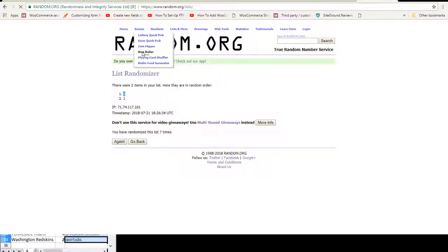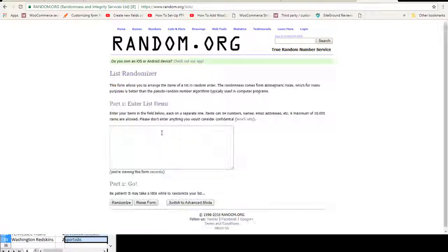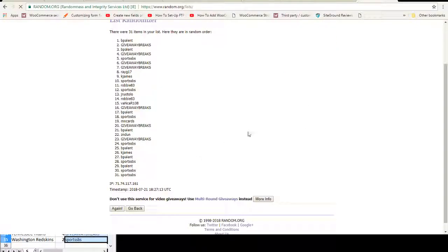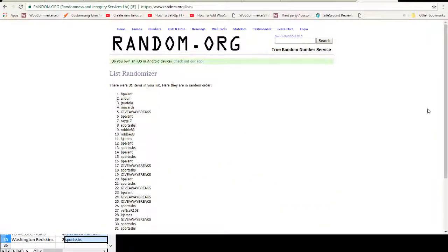New random for the Chiefs. Two dice one time, three or less we re-roll. Got a seven again — seven times, top spot gets the Chiefs. Counting to seven... and Sports is getting the Chiefs in this one. Congrats to Sports. Let's get to it.